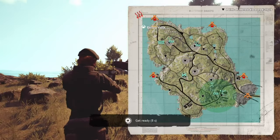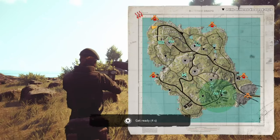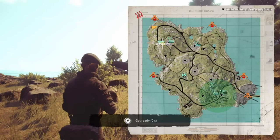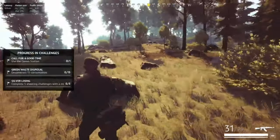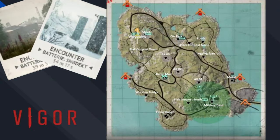Hello everybody, welcome to our second Vigor map tutorial and welcome to the small island of Battery. Battery is the smallest map in Vigor. It's got a lobby of eight to ten people, sometimes even only seven or six people.